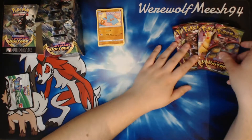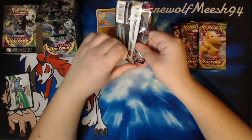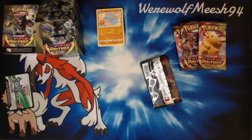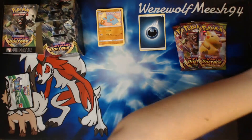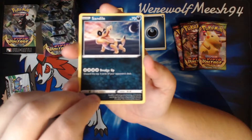I do think the Cramorant/Aracuda thing is kind of cool. But we have four packs, one of each artwork — see if we can get anything interesting. I'm going to be taking the code cards off the screen because I don't want to ruin them for myself either. I don't actually know where the Amazing Rares go — if they're in the reverse slot like a shiny, or if they're somewhere else.